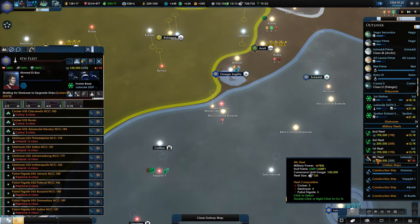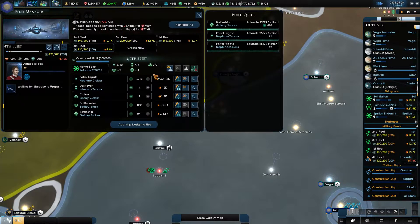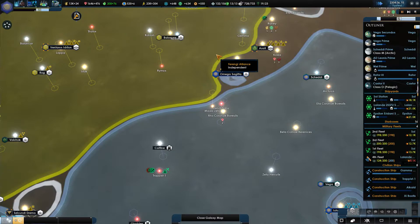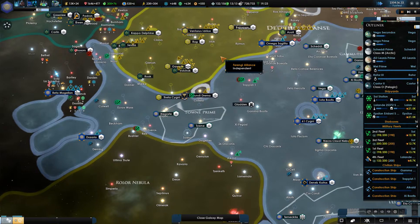Looks like we have one more ship getting built. Can I reinforce some more and add a battle cruiser? We're getting closer, that's good. Bringing Cardassians — new Prime Minister is great. We are no longer over our force limit, which is awesome.